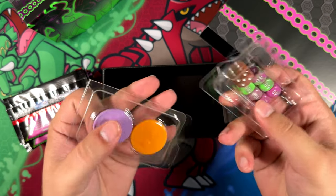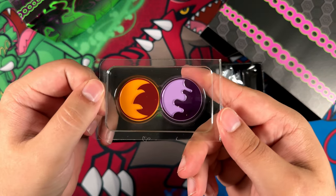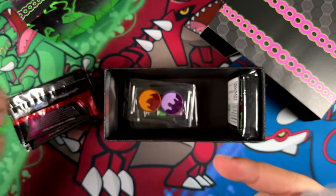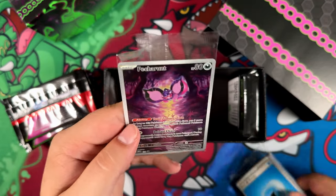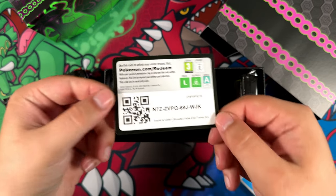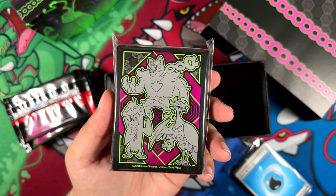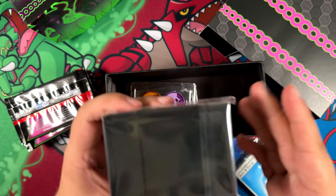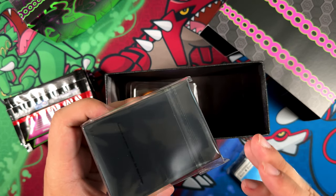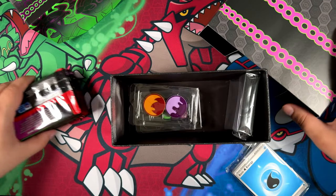So we get, of course, the usual goodies. We do get some damage counters, a die, the burned and poison markers. We do get some dividers — these are actually really cool, I do like using these for my bulk. Some energies and, of course, a cool-looking promo right here with the Petorant. You also get this code card, which is for you. And we get a bunch of sleeves, although I wouldn't really recommend using these sleeves if you're just starting out collecting. You should really invest into something like Ultra Pro or Dragon Shield — just spend like five dollars or five euros and get yourself a decent set of sleeves.